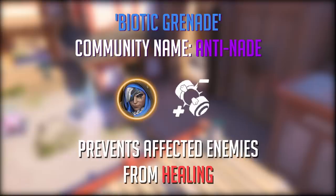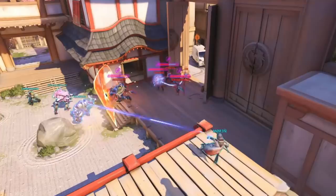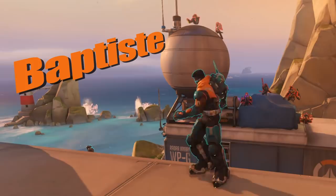Anti-nade is the only ability in the game that stops enemies from healing, and if used well it can single-handedly win fights. If you feel your team is struggling to win fights, try getting into an aggressive position to land a big anti-nade that your team can clean up on. If you always sit back and let other people make the plays, you might find that nothing ever happens.